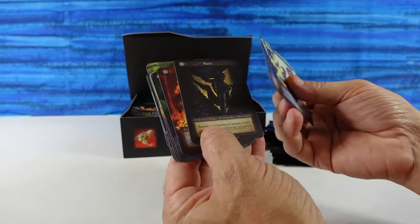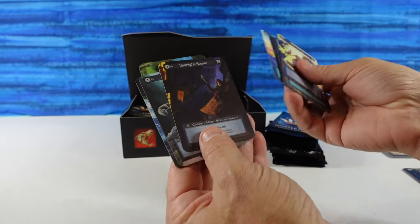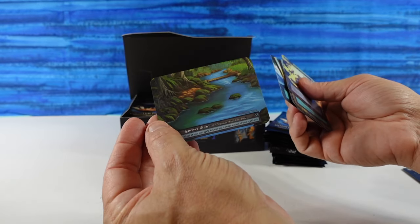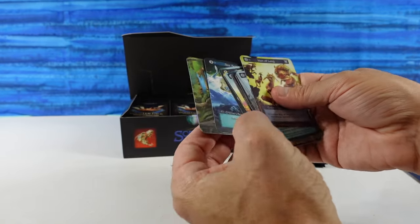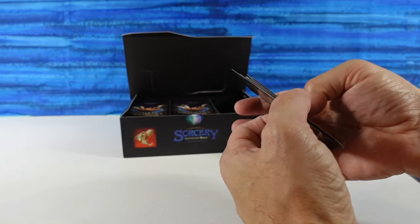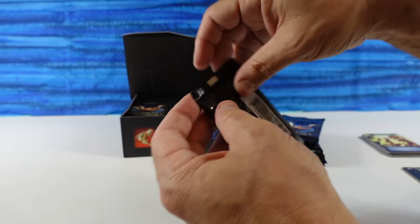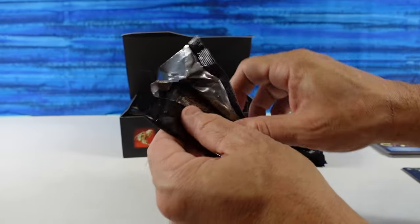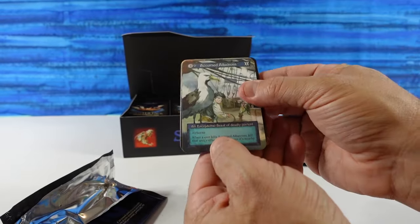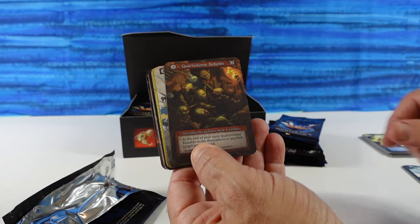Foils and other cool things can show up in the Commons slot too. Oh, that's cool — Summer River. I love the pirate ship art. Some of the art on here is just incredible. If I end up missing something, please let me know in the comments. Hopefully I don't miss anything big, like a Curiosity or something like that.